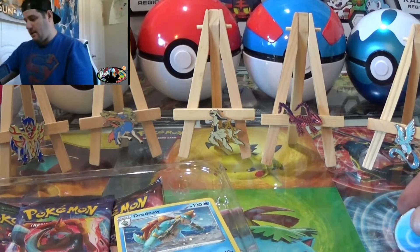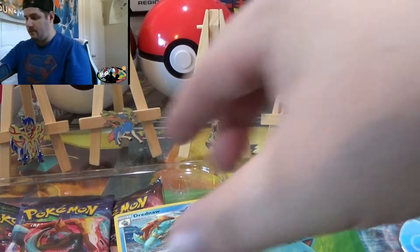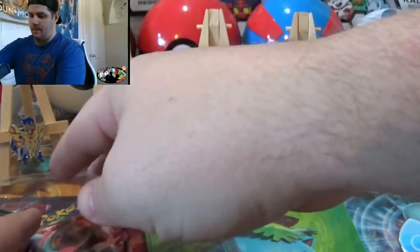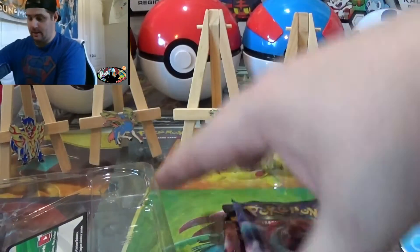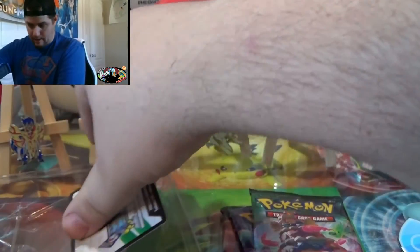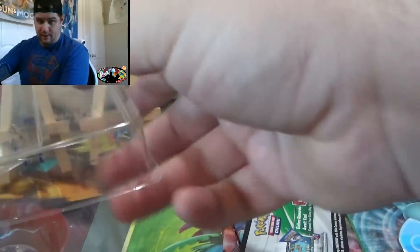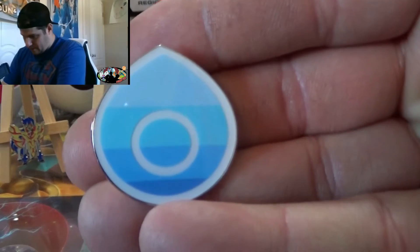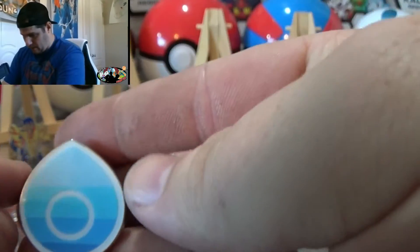I don't know what it is, but Pokemon Company — I'm not trying to be mean or anything — you send out a lot of plastic. Like, a lot of plastic. I appreciate it for the protection of the cards, but it's a lot. Anyways guys, here you go — that is the Water Gym pin. I love that.